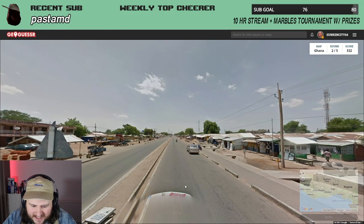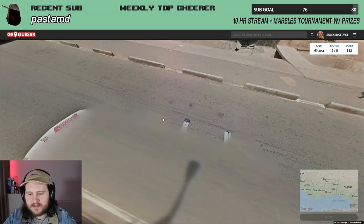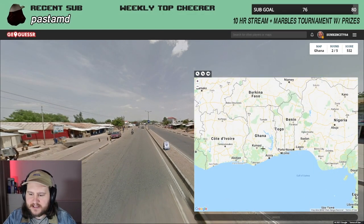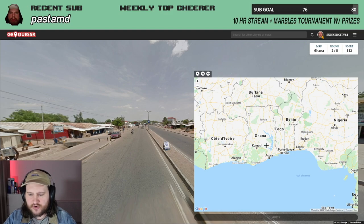Next up is Ghana — this is an absolute classic. You've got another Google car with bars on, except this time it's got black tape. If you notice the black tape, you're in Ghana every single time. Just keep an eye out for where you're guessing because there isn't that much coverage, so you're always guaranteed to get a decent score if you use some of the other factors.